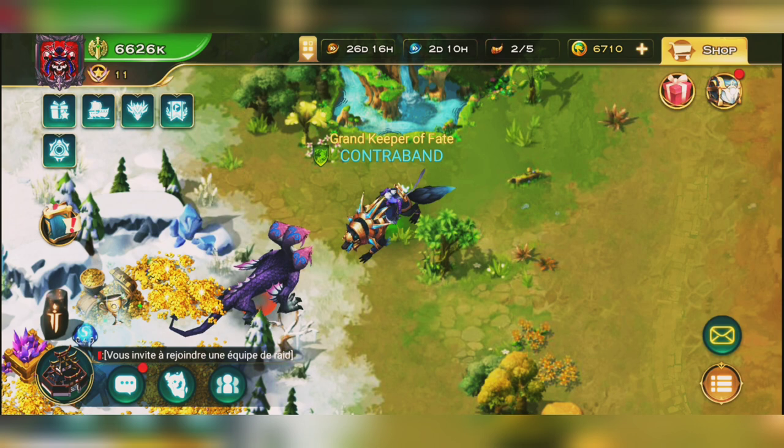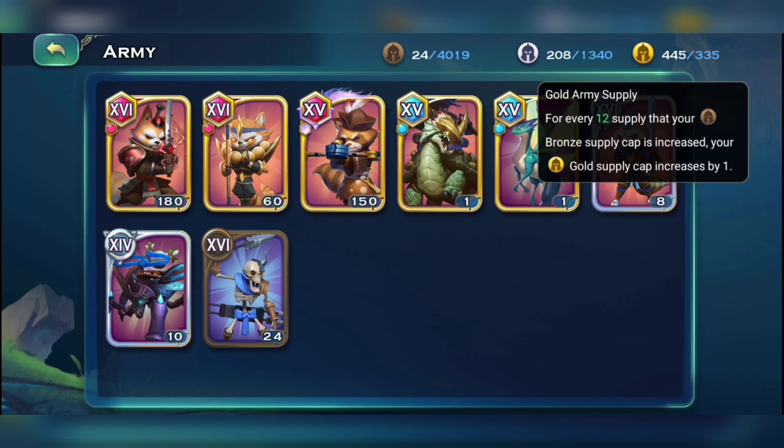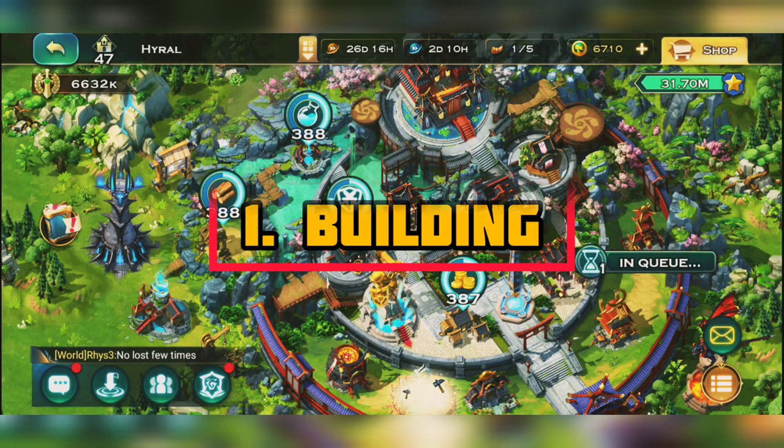We're gonna be checking out all the ways to increase your gold supply cap. Let's check out the first method: the research method. Before we check that out, my gold supply cap right now is 445 on gold troops. If you click on the gold supply button, you can see that for every bronze supply cap increase, your gold supply cap is increased by one — basically the more bronze supply cap you have, the more silver and gold supply cap you have.